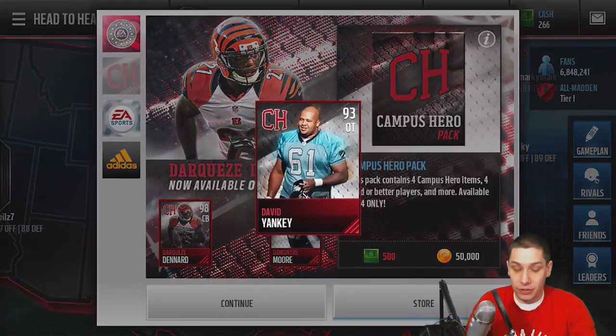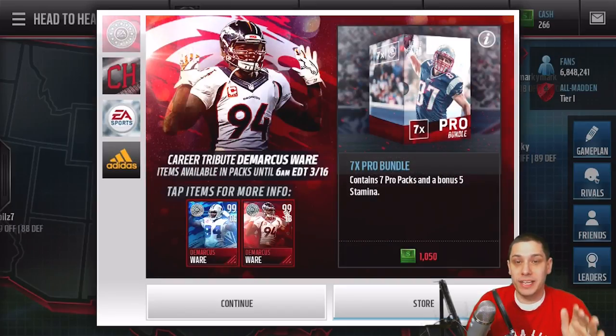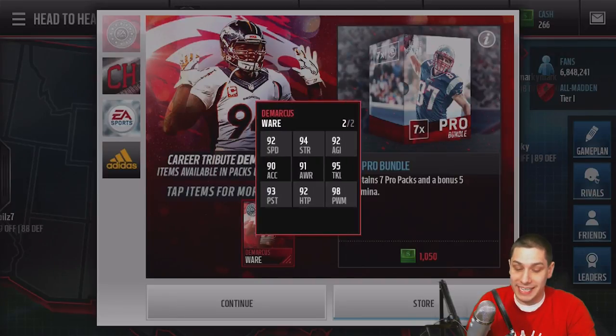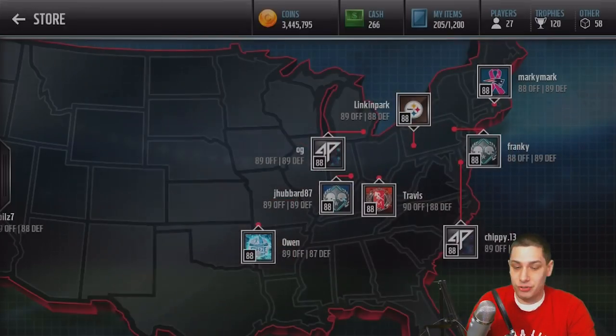98 overall again, guys. There are also new Campus Hero players added to the game. And we still have the DeMarcus Ware 99 overall career tribute cards — the Cowboys one and the Broncos one that we tried to open yesterday. Unfortunately, we weren't able to get anything out of those, but that doesn't mean we're going to stop trying today.